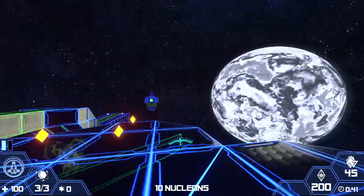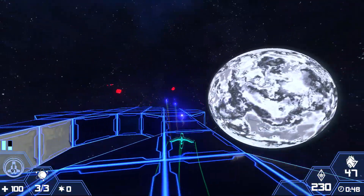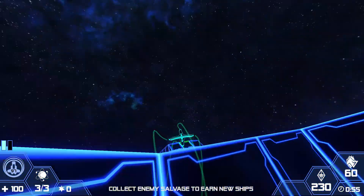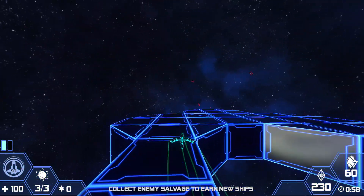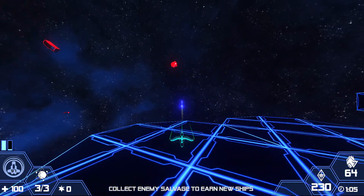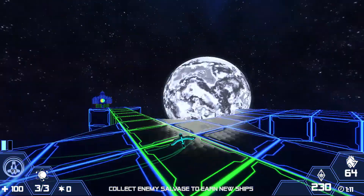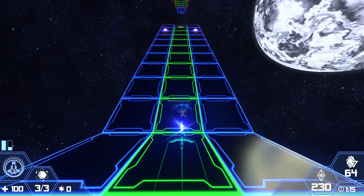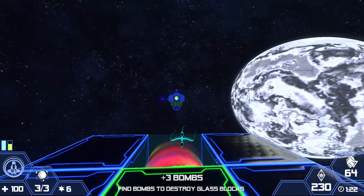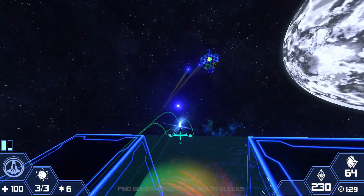Ten nucleons. How do I interact with these red things — do I shoot them? Collect enemy salvage to earn new ships — that makes sense. So these floating bits must be pieces of other ships that you can just grab somehow. I guess you can collect some of them, not all of them, and use those to actually better your own ships — that makes sense actually. We got some bombs. Can I fly with you? How do I use this? Find bombs to destroy glass blocks.